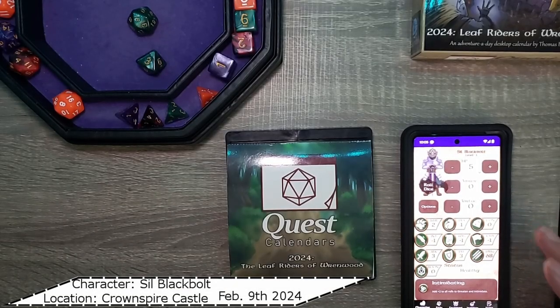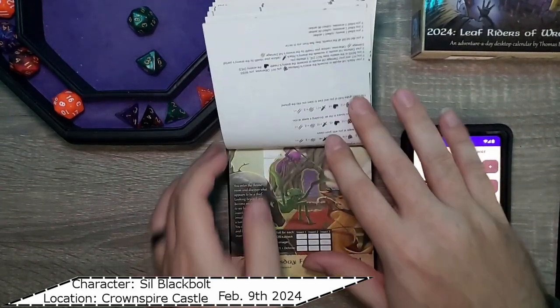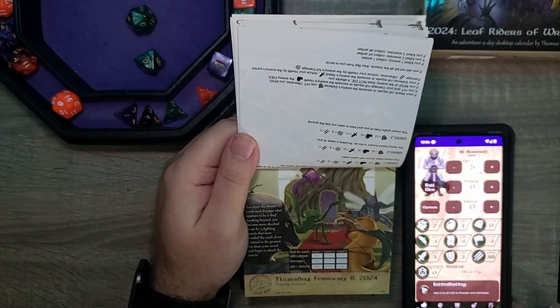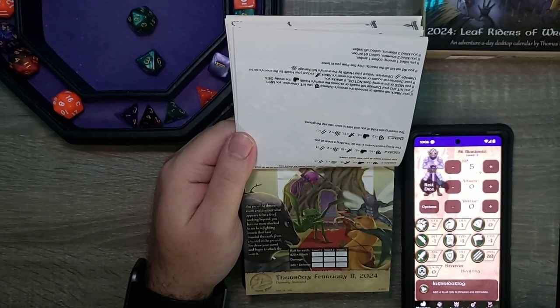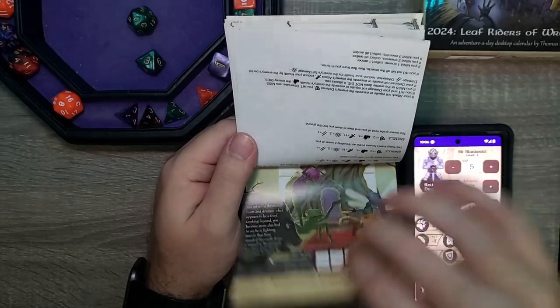Hello everyone and welcome back to our adventure day quest calendar from Sundial Games 2024's The Leaf Riders of Renwood. For those of you who remember, yesterday Syl looked into the throne room and found a thief, aka Merrick, fighting some insects. She decided to help out, didn't kill any of them, drove them away, but took a bit of damage in the process, so she's not looking too good.